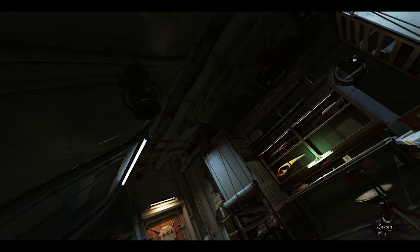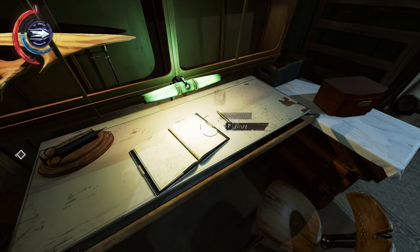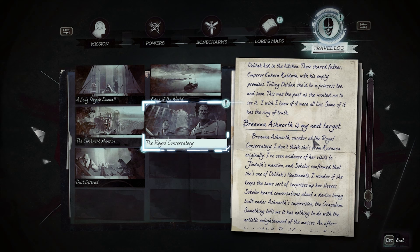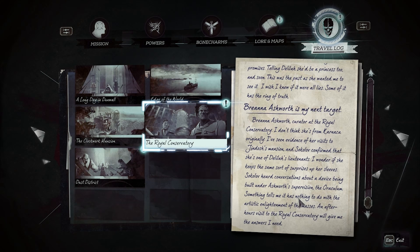My trophy collection is growing. We've got, like, a boat, that, and now we've got that sword. I don't know what that does. All right, well, let's go ahead and write in our travel log. The seventh day. Delilah in the Void. Brianna Ashworth, curator of the Royal Conservatory — I don't think she's from Karnaka originally. I've seen evidence of her visits to Jinda Osha's mansion. Sokolov confirmed that she's one of Delilah's lieutenants. Sokolov heard conversation about a device being built under Ashworth's supervision. Yeah, we already know all that.